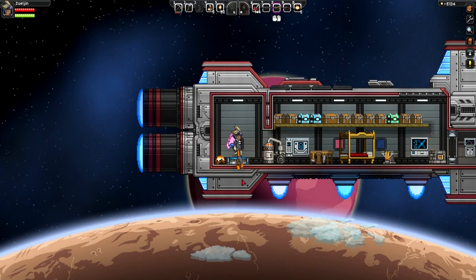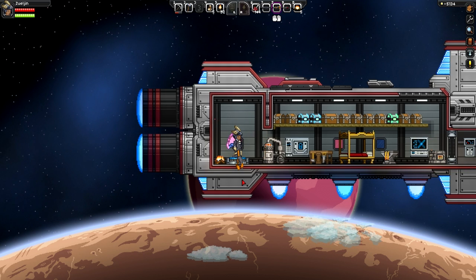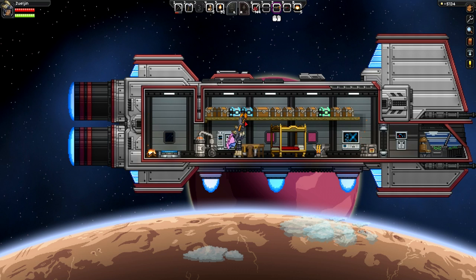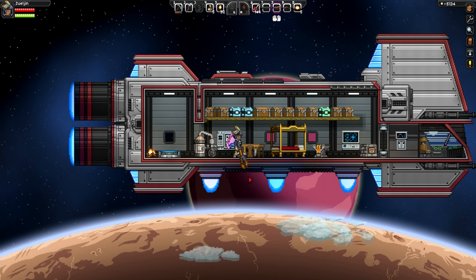Hello guys, Zul'jin here. Welcome back to another Starbound Tutorial. Today I want to talk to you a little bit about tech upgrades that you can get in these chests here, right above me that I'm pointing at, or tech chests that you can find in various locations. I'll have the descriptions below where you can find a wiki page that has a lot of the planet coordinates and some descriptions on how to get them.